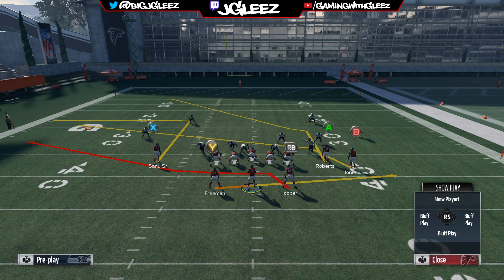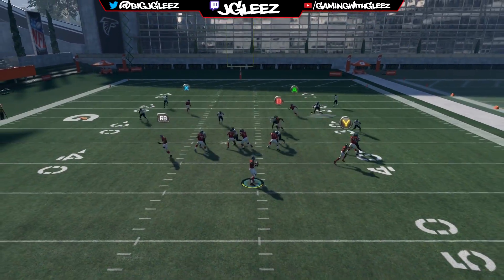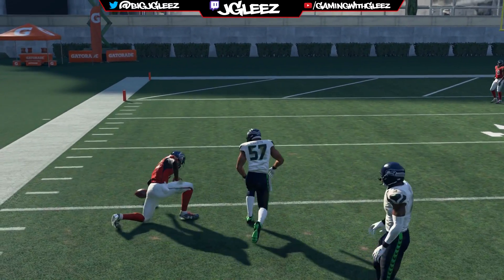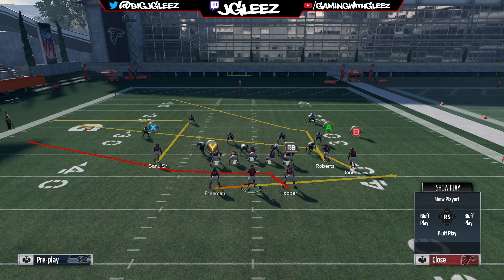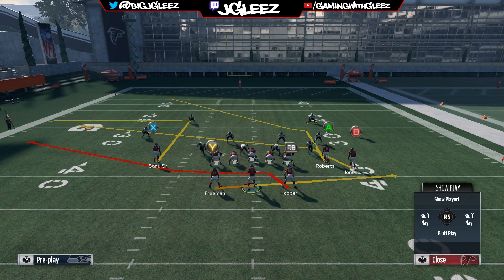Now we're going to change things up with some hard flats. The out is a little more difficult to throw when the safety is in the flat, but if you have a linebacker in the flat he comes down a lot quicker. I'm going to show you the most difficult situation — throwing the out to X with the safety in the hard flat. He is open; it's a tighter window but he does get open. It's a very easy read because you can see that flat player fly down. On the left side they need a flat and a purple to guard this play, which is great because the halfback wheel also requires a flat and purple to the right — so this really forces them to play the sidelines and opens up the middle.